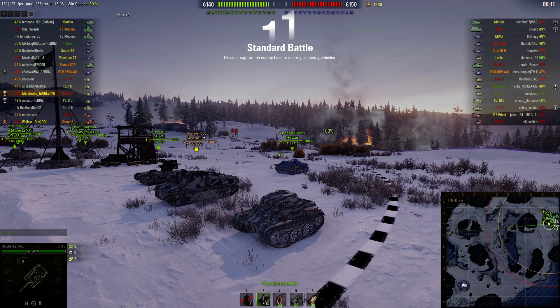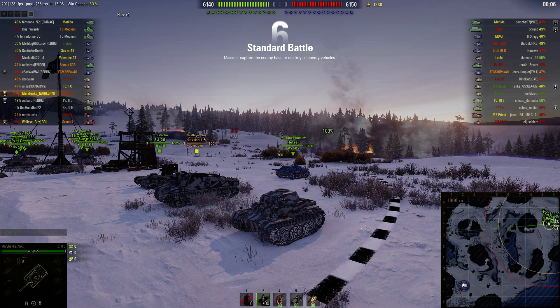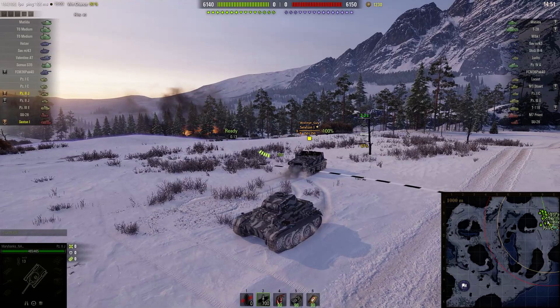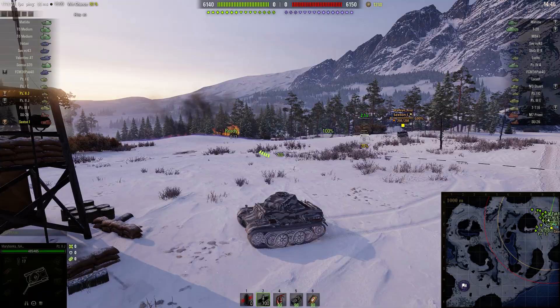Welcome back to What Artie Noobs with General Disturbance. This is a Panzerkampfwagen II Ausführung J — the dreaded Panzer II J, the Seal Clubber Extraordinaire. It's located on the northeast corner of Arctic Region, otherwise known as Mannerheim Line, and is under the command of Marybanks on her NA account. Alongside her in platoon is Walleye Guy in the Sexton I, which is also a premium SPG.